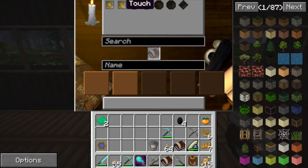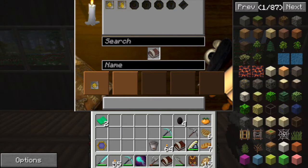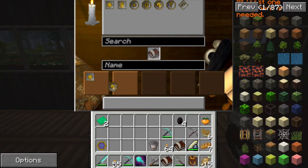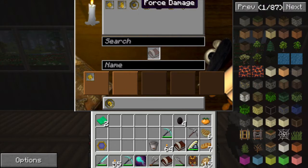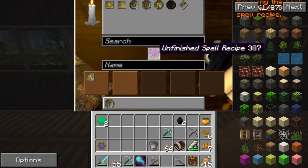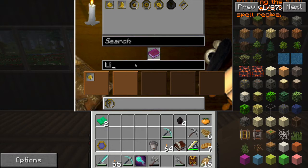It's going to be a projectile — magic damage. Let's do the light. Oh, we'll do a dig. Actually, I want light. We'll do light. Light. Boom.